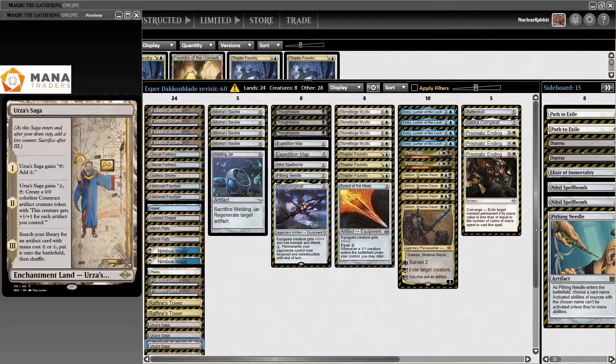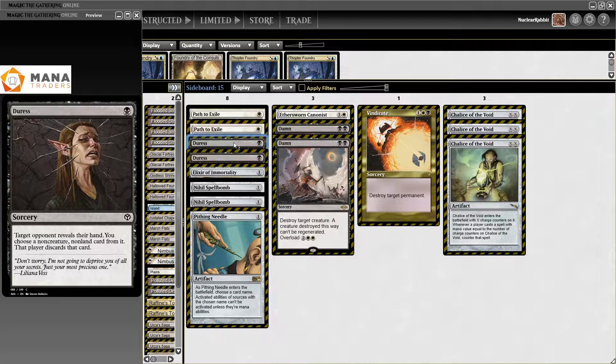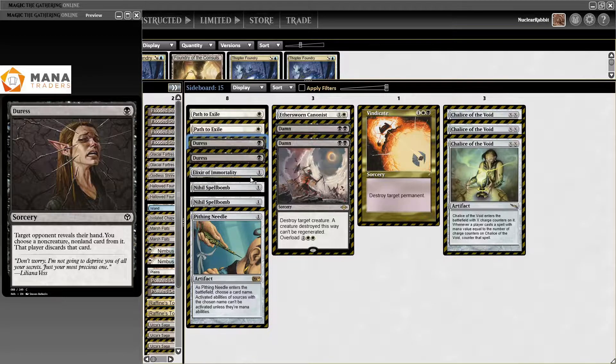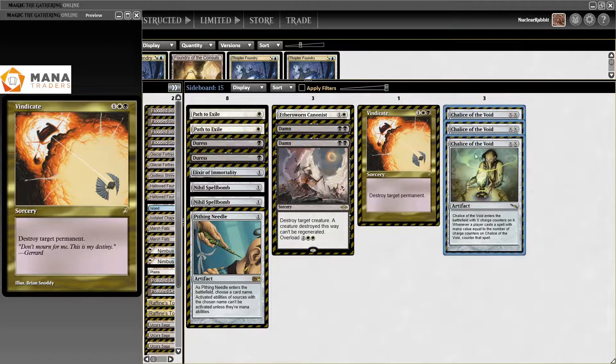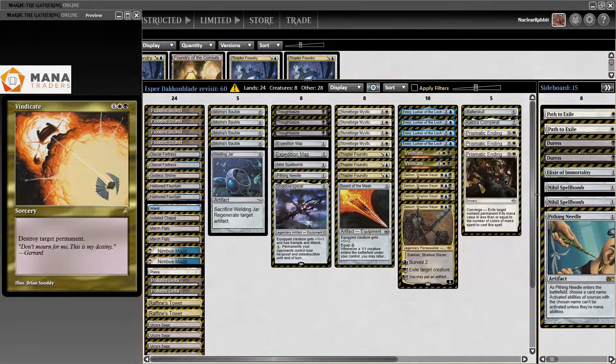For the sideboard on the Cyborg section, I changed a few things. I added some Duress because I thought we could use more discard in some matchups — like the Living End matchup, we could have used a Duress or two for the cascaders. I added an Elixir of Immortality because I realized we don't have a burn matchup answer. I removed one Ethersworn Canonist — you only need one. The third Vindicate is in here, and I kept the Chalices of the Void. I think that's the deck for now — enjoy.